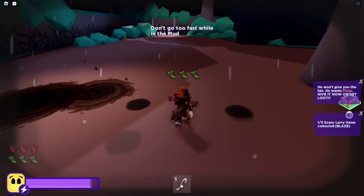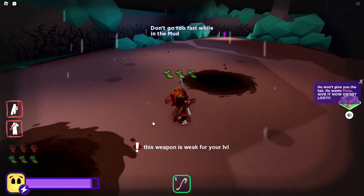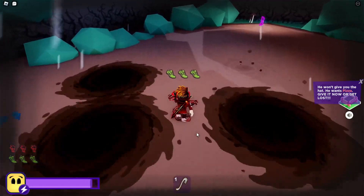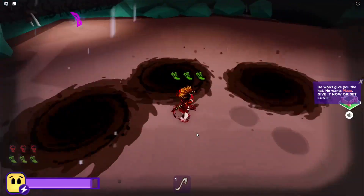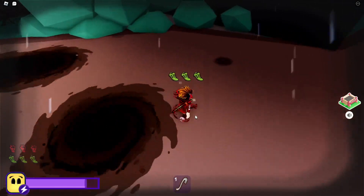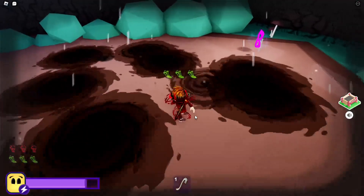He wants Peter, so we've got to go and get him a Peter box and bring it back. But over here, just watch out for the mud puddles. Here is Scary Larry's mask — this is the second item you want to collect. Don't fall in the mud!